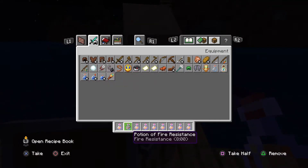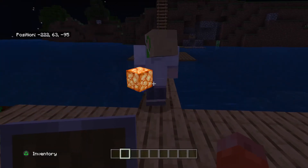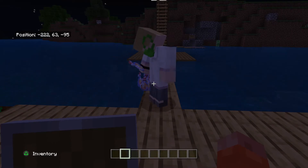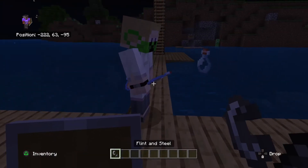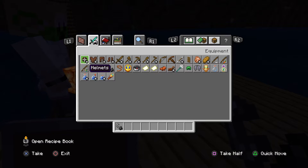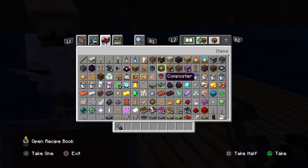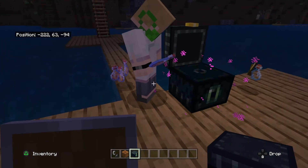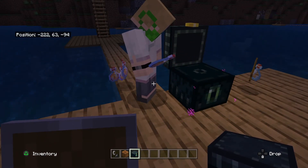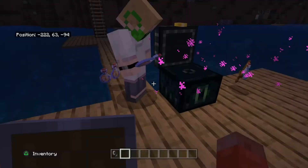Here are the potions of fire resistance — there are nine of them. You might want to put some in your ender chest just in case. I'd recommend putting about seven in your ender chest and keeping two on you.